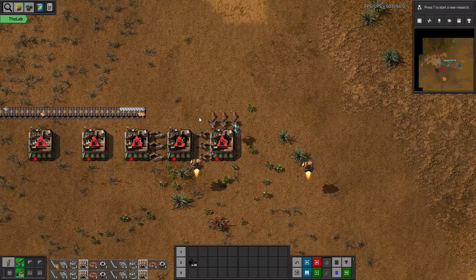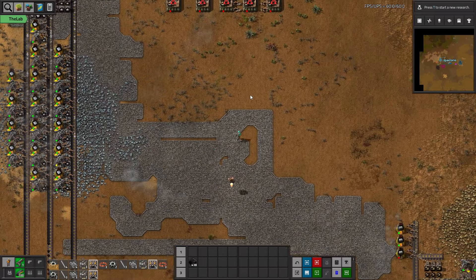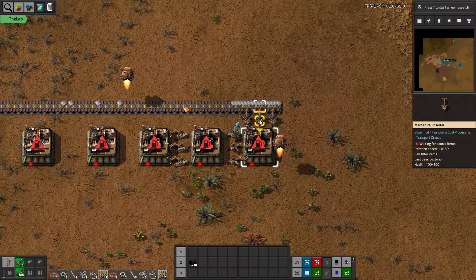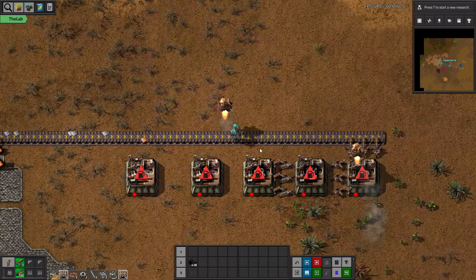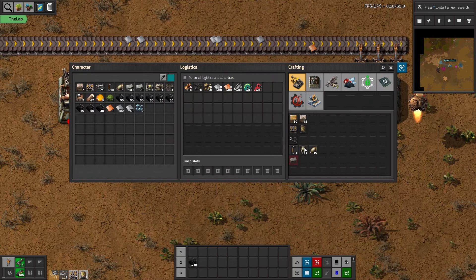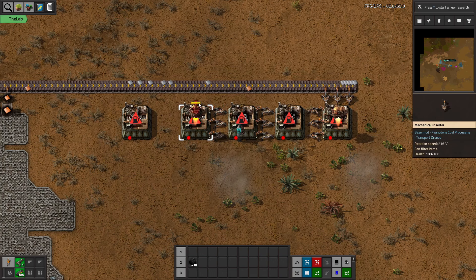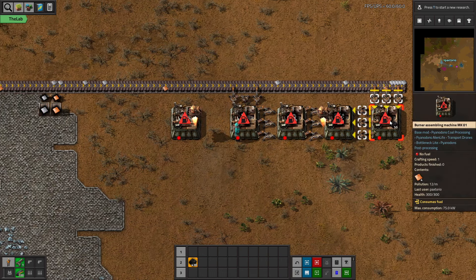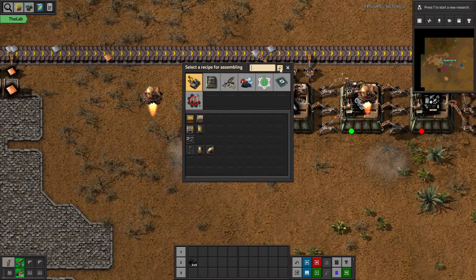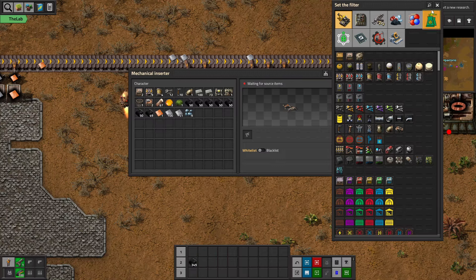In old versions of Pyanodon you had to manually craft things over and over — it was so tedious. It's nice that we have at least some decent logistics to start with. Mechanical inserters don't take any energy, but they are excruciatingly slow. It's very important to know the throughput of the mechanical inserter: it's only 0.6 items per second. Most of our production is going to be inserter-limited. All the assembling machines are burner machines, so they need fuel and will also produce ash.